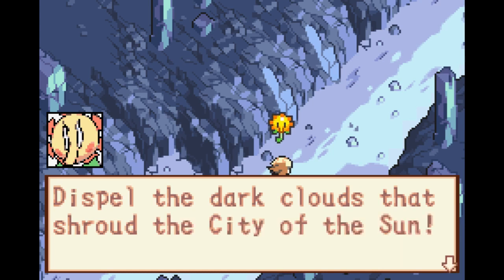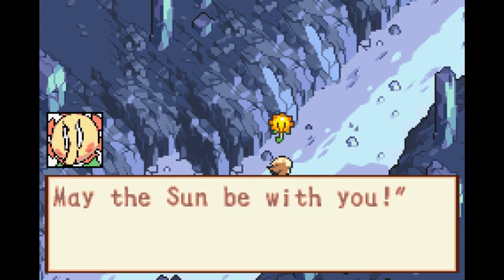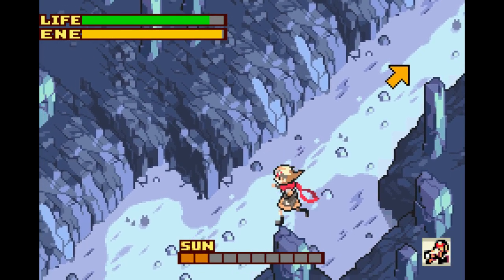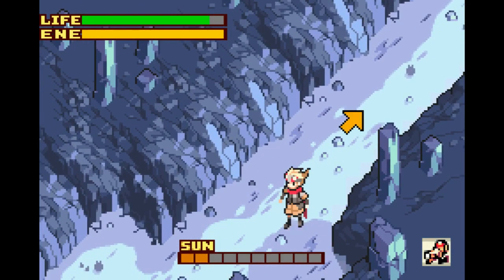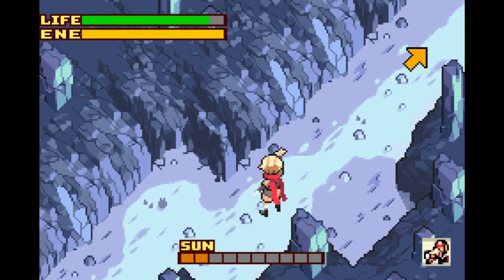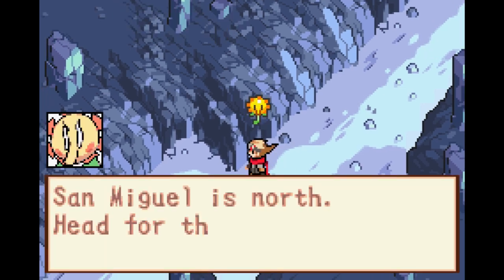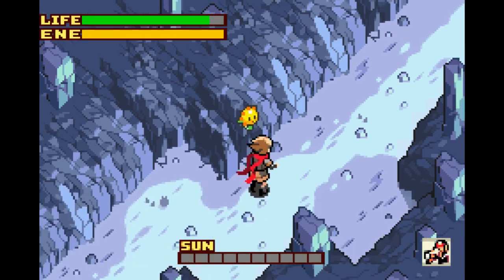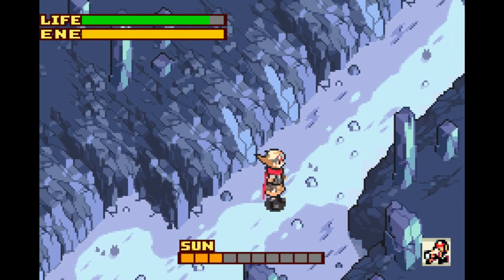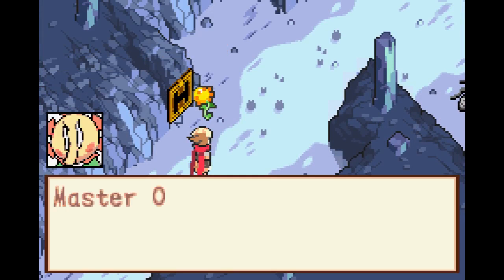'Let's go, Solar Boy Django — dispel the dark clouds that shroud the city of the sun.' As you can see, the bar at the bottom is the sun gauge. Since I'm playing on the emulator, I don't have the solar sensor, but we can control the sun level using L and the direction pad.